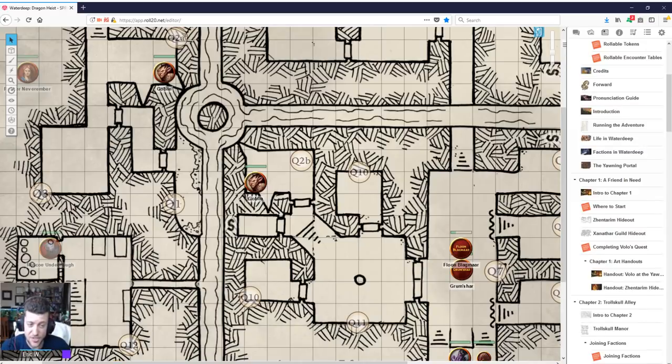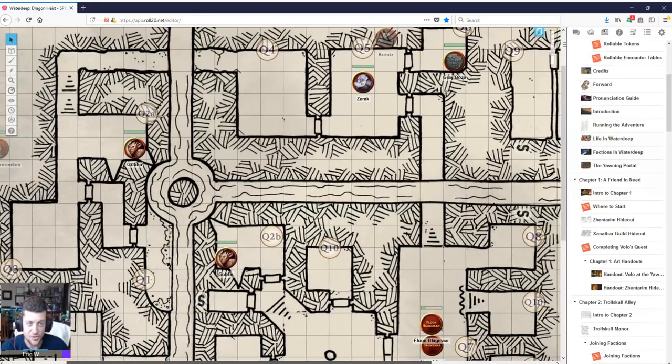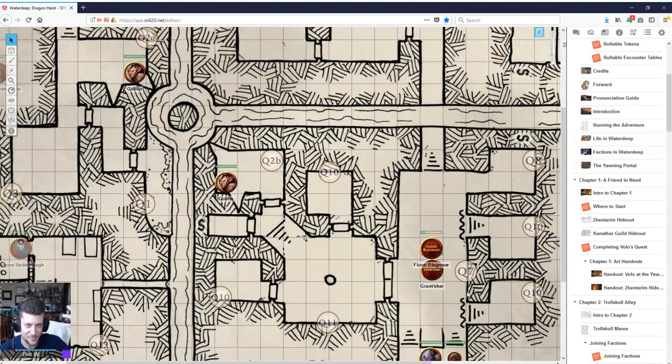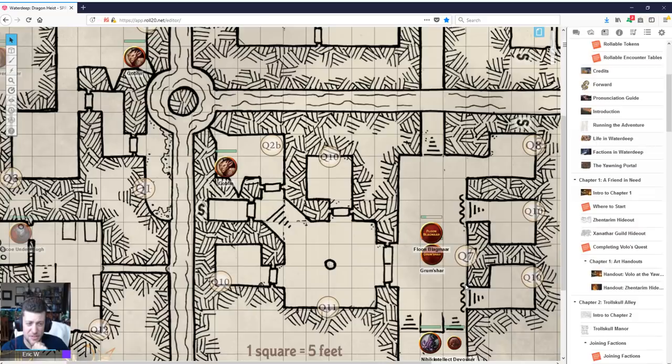Now, this is not a dungeon-heavy adventure by any stretch — it is the least map-intensive adventure Wizards has probably ever produced. A lot of these situations, quests, and events do not use maps at all. You end up chasing and rescuing Floon — Volo's friend — and there's a neat scene with an Illithid petting an intellect devourer. You can tell this is obviously a level one dungeon; there's just some goblins and a single wererrat. The players stay pretty low-level the whole time — the threat level and dungeons are minimal, and it's a lot of social stuff, which is fine but just not really my cup of tea.